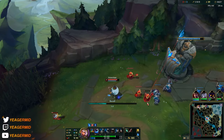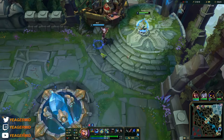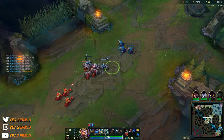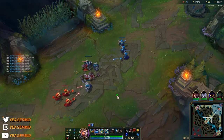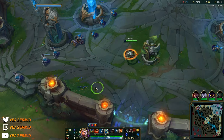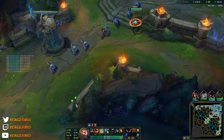Now we can get the tear. I like having tear because it makes you scale way better and you don't have the mana issues you normally would if you played her without the mana moonstone.